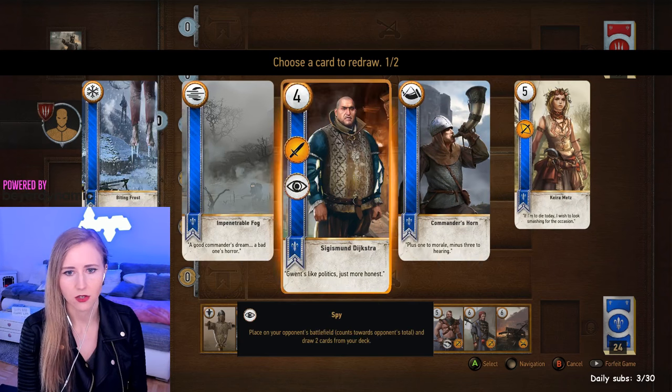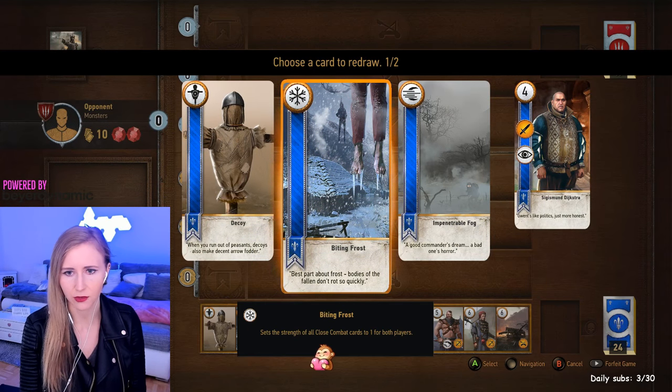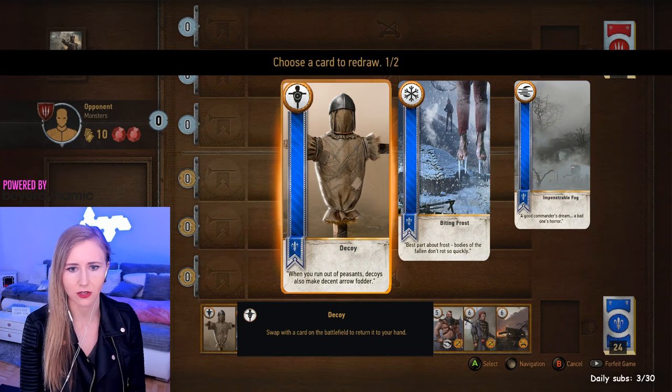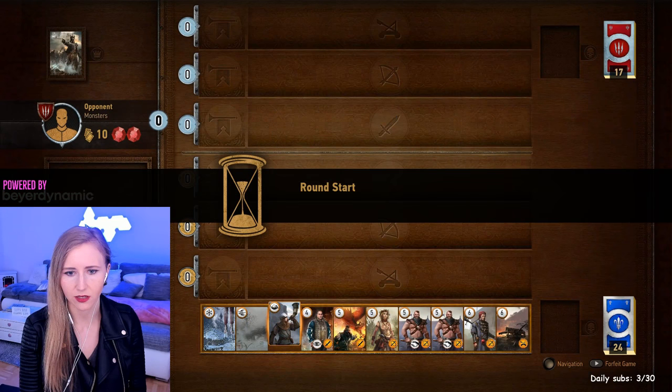I have one spy card — you play the spy on the enemy's field, the enemy gets four attack damage for it, but you draw two cards, so it can be good. I have frost, which I'll explain in a bit. I have two weather cards and I'm keeping them. I have a decoy card — decoy lets you replace a card on your field with the decoy and take that card back to your hand. I don't think I need decoy this round, so I'm redrawing it.